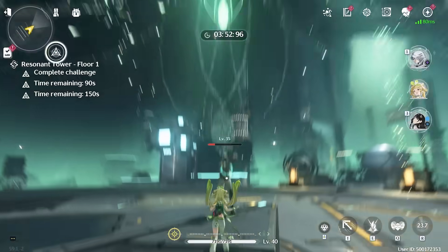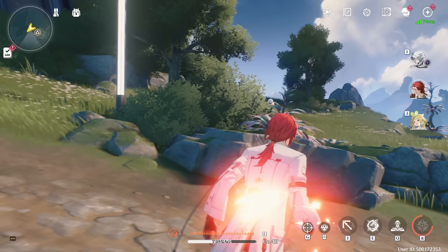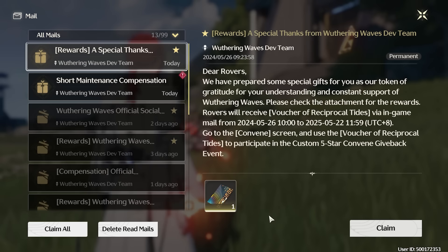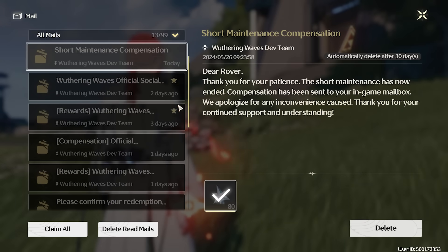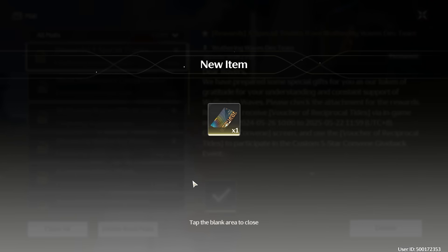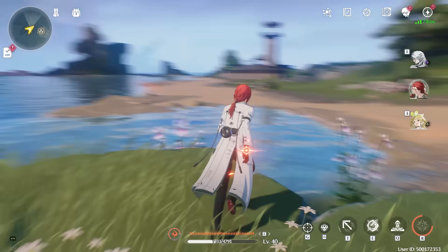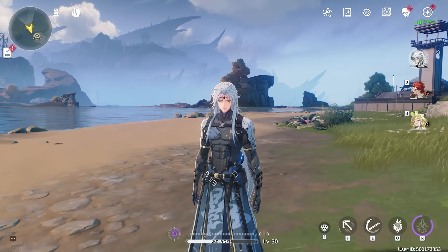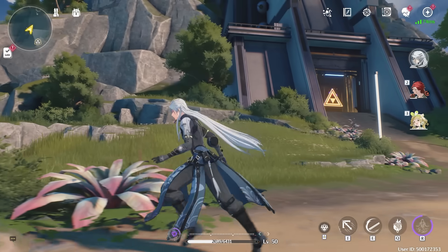Anyway, let's get into the decision I'm making. Welcome back — another Wuthering Waves video. Today is a very special day because we're getting our free 5-star and 80 Asterite. I don't know what we got this for, but I'm not complaining. This is the first time I've ever seen something like this in a gacha game, and I know it can be a hard decision for some people. I want to discuss which one I'm choosing and maybe that can help you with your own decision.